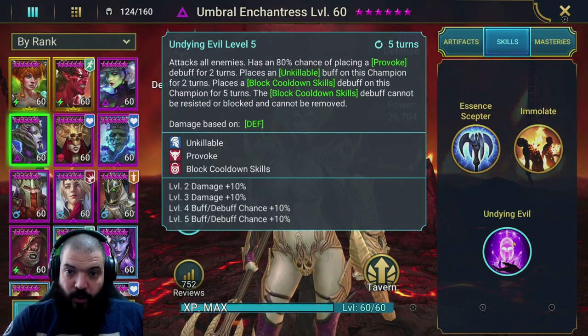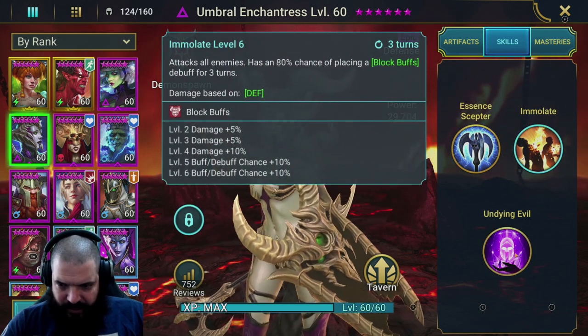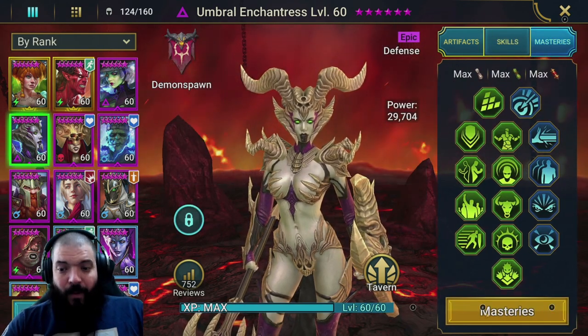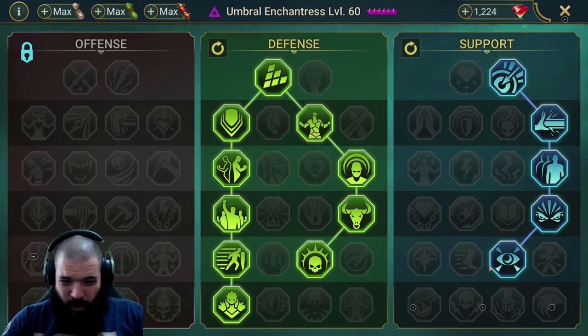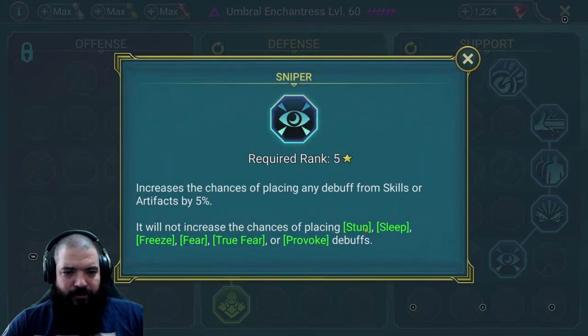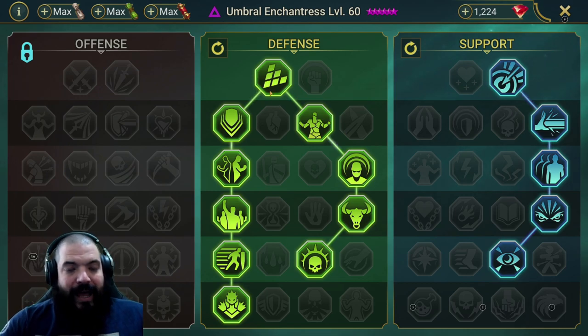It's 100% when booked and well worth booking both of these skills. For the masteries, I've gone down the defense and support route. You could easily go down the offense and support route. I went this way for a little bit more accuracy and a little bit more chance of placing debuffs from skills or artifacts - mainly because I used to have a frost set on her, which I'd really recommend.